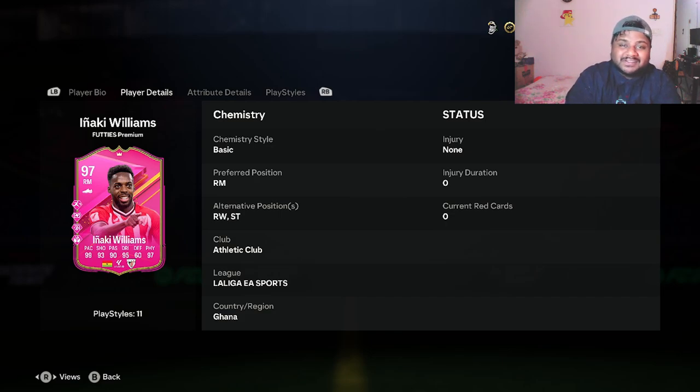Hey guys, welcome back to the channel, hope you guys are doing well. In today's video we are going to be looking at yet another premium Footies card — this is Inyaki Williams, 97-rated right mid card. This card can be played in other positions as well, which are right wing and striker. So without any further ado let's get into this video.